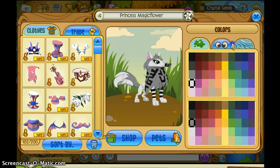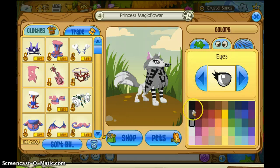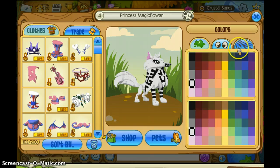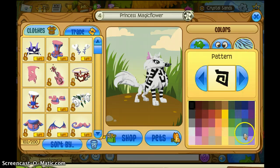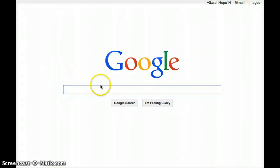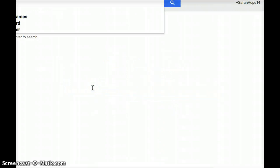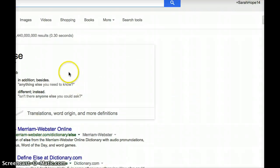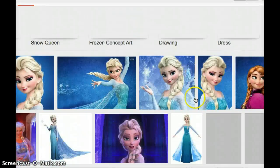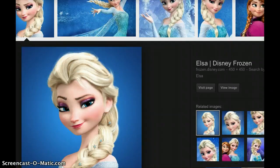First, you want to have maybe grey eyes or something like that. Probably you might want some light blue — yeah, that's good. Let's look at Elsa's eyes. Let's search Elsa images. She has blue eyes.